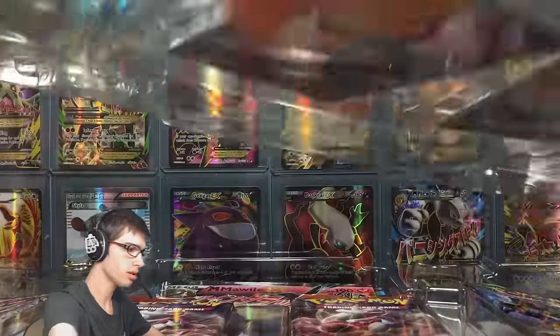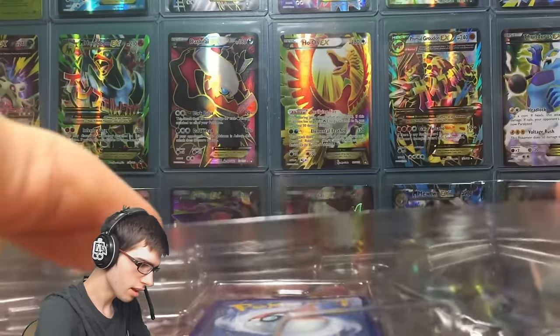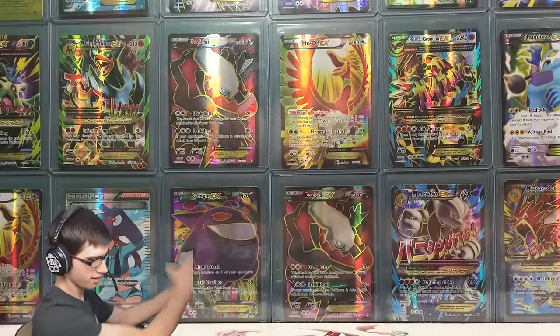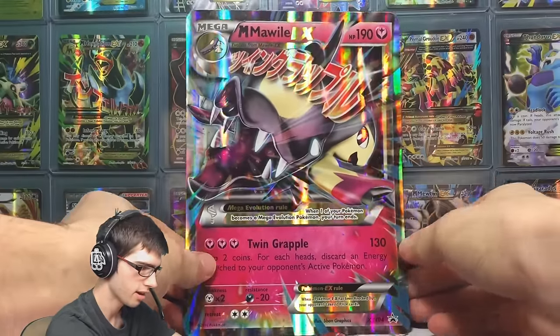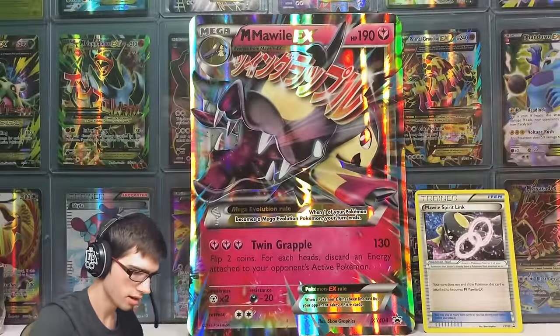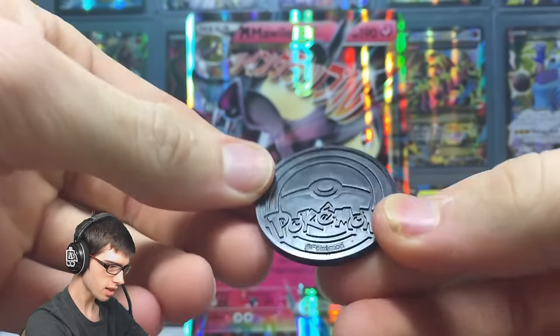Let's get everything out of here. They pack these things so stupidly - but there we go. So that is everything out of the box. I'm just going to throw all the rubbish aside. The jumbo is the jumbo as per usual - you can't really fit that on cam so I'll throw that at the back. Then we've got the Mawile Spirit Link, which is pretty cool - like the Aerodactyl one, they threw it in because it's not going to be in a set, so that's pretty sweet.